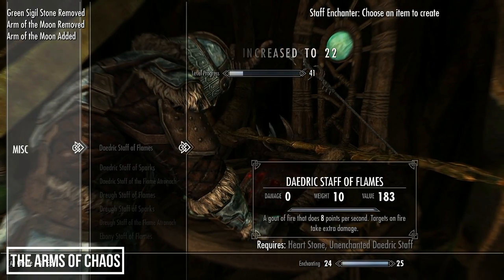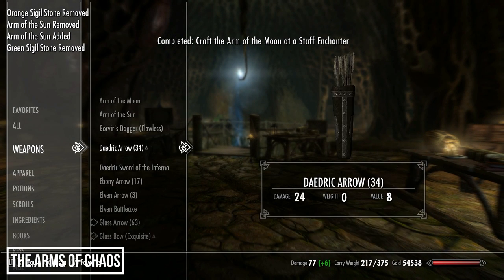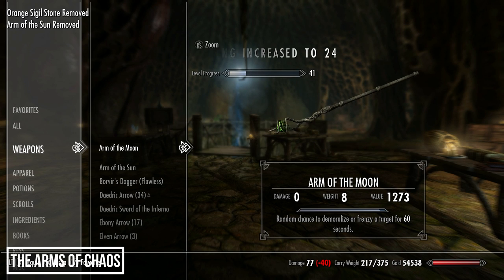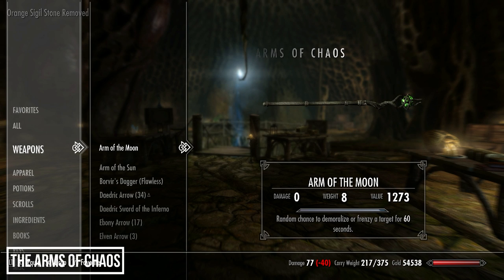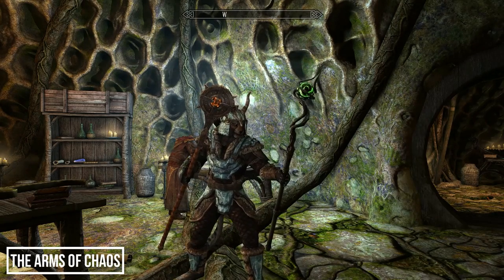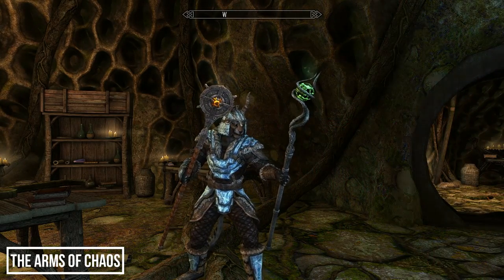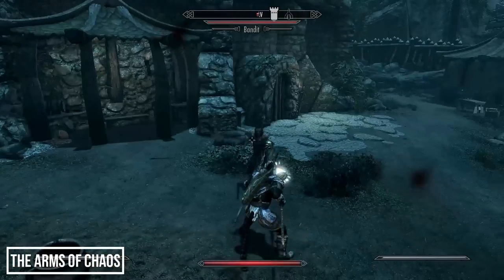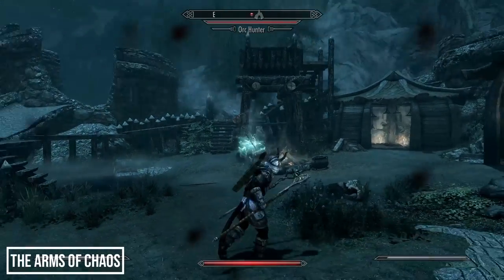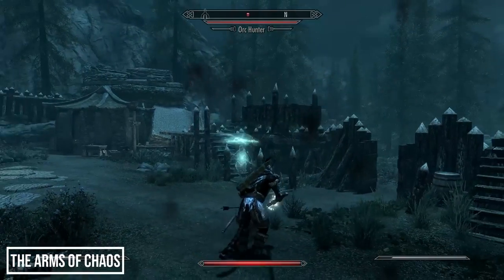The Warlock's Mark amulet can be restored at a forge with the blue sigil stone, but to restore the two staves you'll need a staff enchanter. The Arm of the Moon contains the green sigil stone — it will either demoralize or frenzy the target and looks awesome with the stone rotating inside it. The Arm of the Sun burns the target for 20 points of sun damage, with a 30% chance of frost and shock doing 20 points of damage as well. Both are tied to the Staff of Chaos central to Elder Scrolls Arena's plot, and they look fantastic — some of my favorite designs in this list.